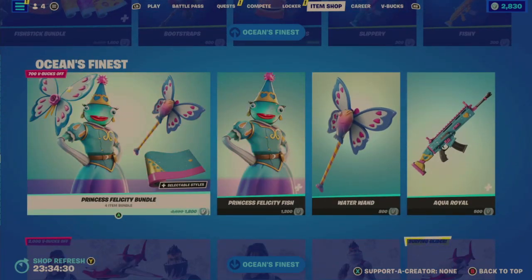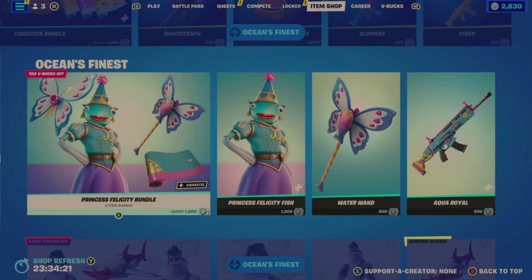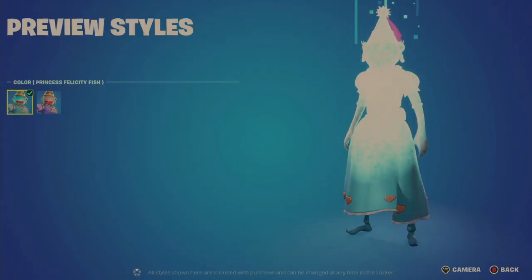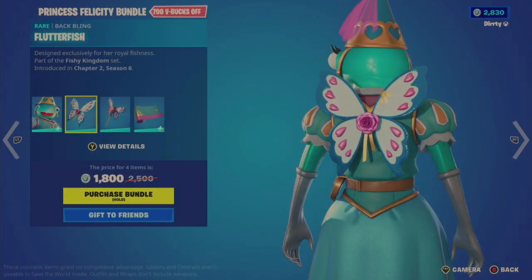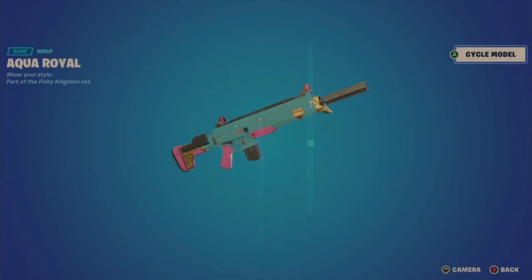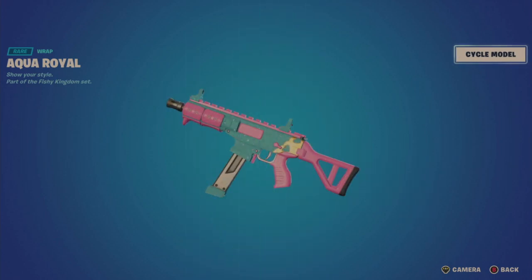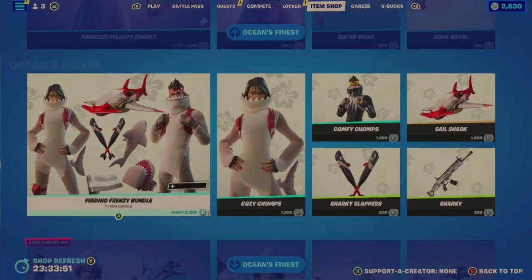I'm trying to figure out if this Princess Felicity bundle was between when I last streamed — and it looks like it was. So it's a four-item bundle for 1,800: Princess Felicity Fish with a default and a summer look, the Flutterfish Back Bling, a Water Wand Pickaxe — I do like that deploy and contact — and the Aqua Royale Wrap, which I think might be the best part of this bundle because it does flash nicely. Individually the outfit is 1,200, the pickaxe is 800, and the wrap is 500.